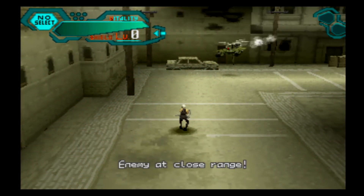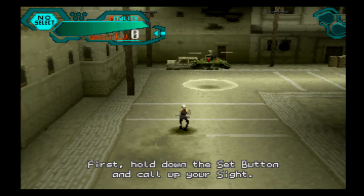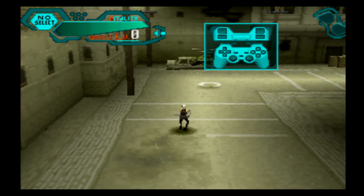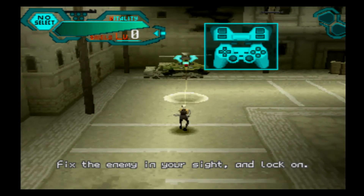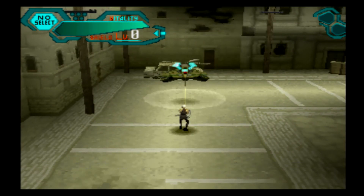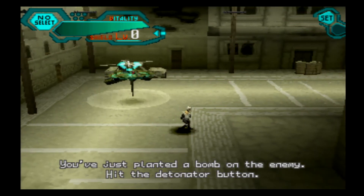Enemy at close range. Okay, listen — I'll explain how to use the lock-on unit. First, hold down the set button and call up your sight. Fix the enemy in your sight and lock on. You just planted a bomb on the enemy. Hit the detonator button.